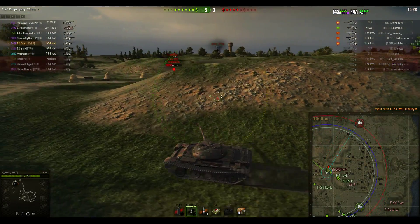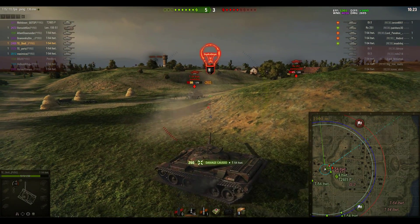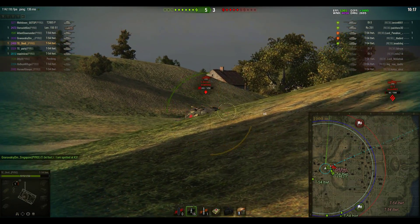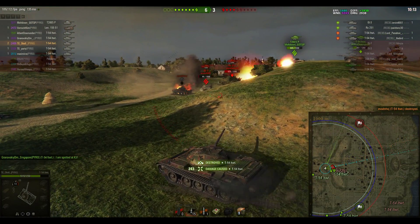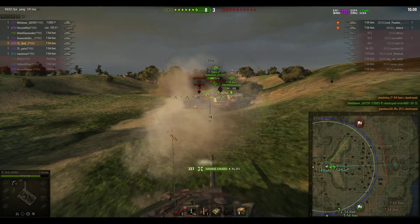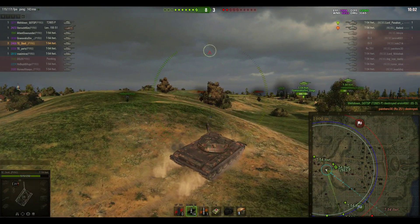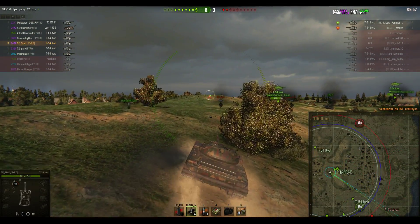Scal's doing the right thing going forward because he's the one with the health — the guy behind him is on pretty low hit points, probably a one or two-shot. Scal was lucky enough to get a free hit in there and didn't take any damage. Even the RU251 on the enemy side showed him his side and that was enough to take him out of the game. He picks up a third kill, bringing the score back to 8-3, after what was looking like quite an even game — at one stage Pyro were even down by two tanks.